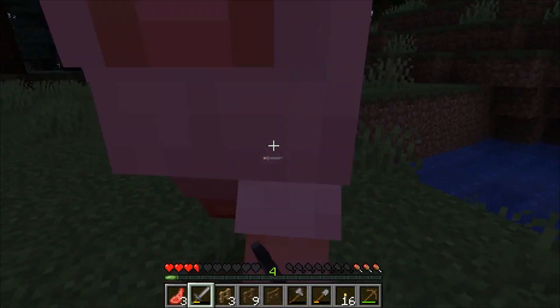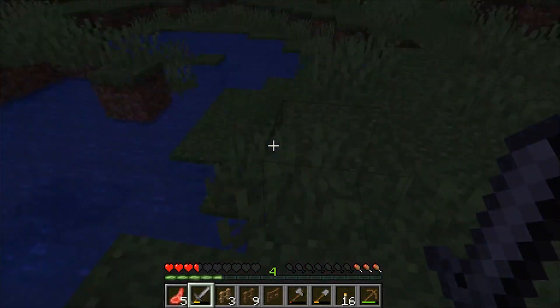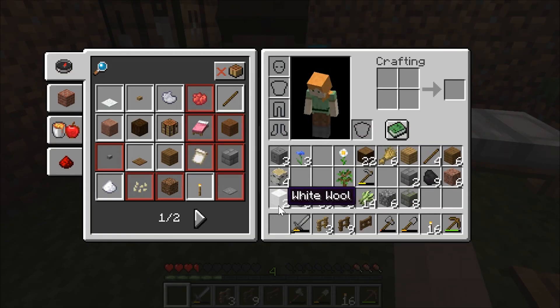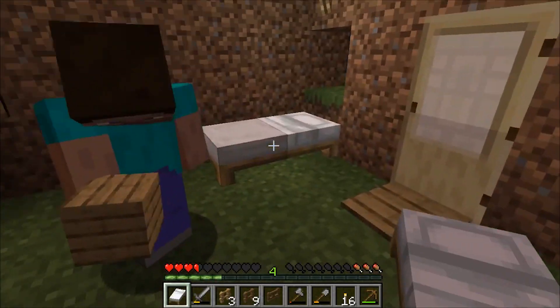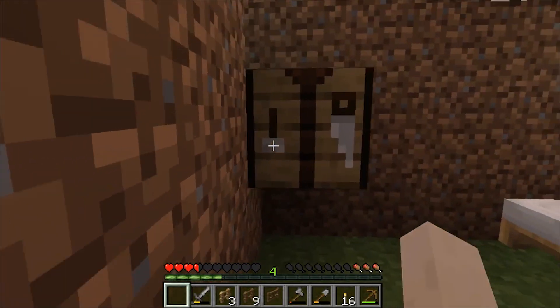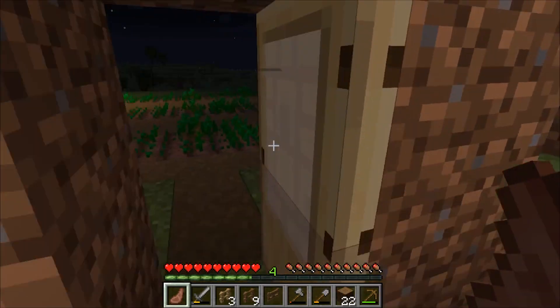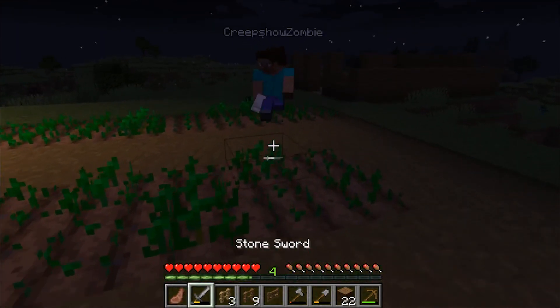If you see a sheep I guess kill it — I'll look for one too. Just drop your wool and I'll grab it. How do you drop it? Just throw it out of your inventory or press Q when you're holding it. Here's your bed — you can place that in your base.